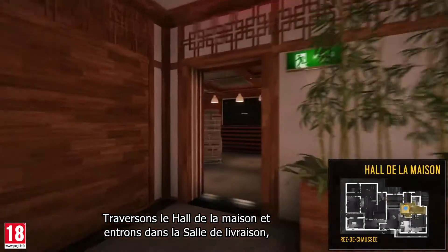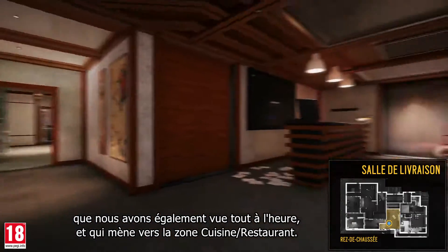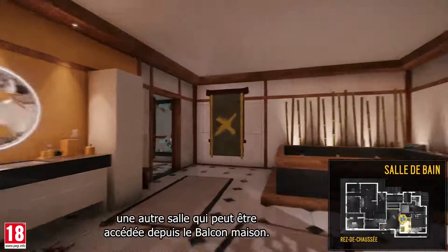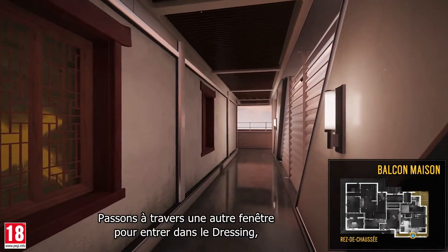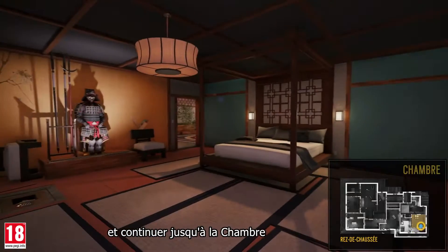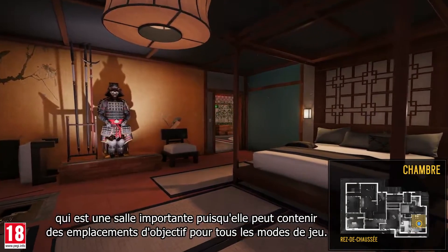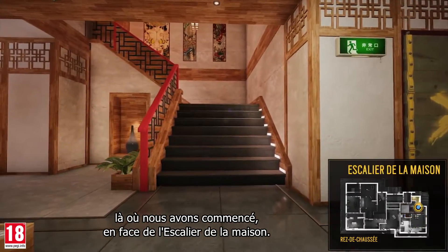Crossing the house lobby, we enter the delivery room, which we also saw earlier and which leads to the kitchen restaurant area. Turning around, we enter the bathroom, which is another room that can be accessed from the house balcony. Let's breach through another window to enter the closet and continue on into the bedroom, which is an important room since it may contain objective sites for every game mode. Moving back into the house lobby, we finish where we began, in front of the house stairs.